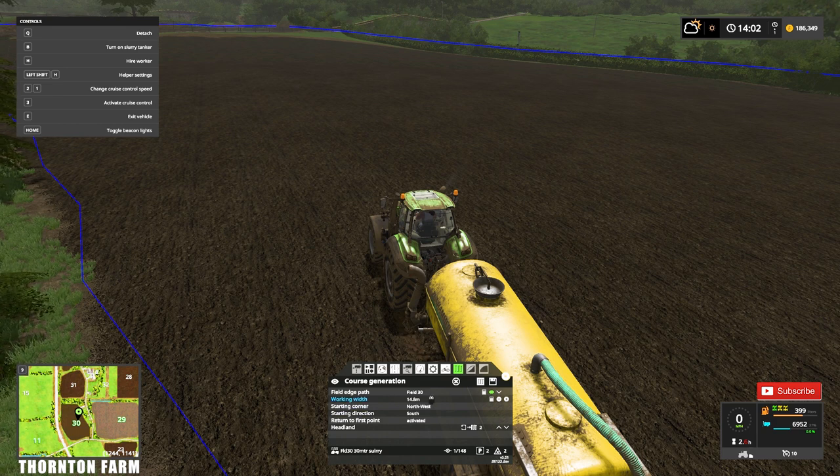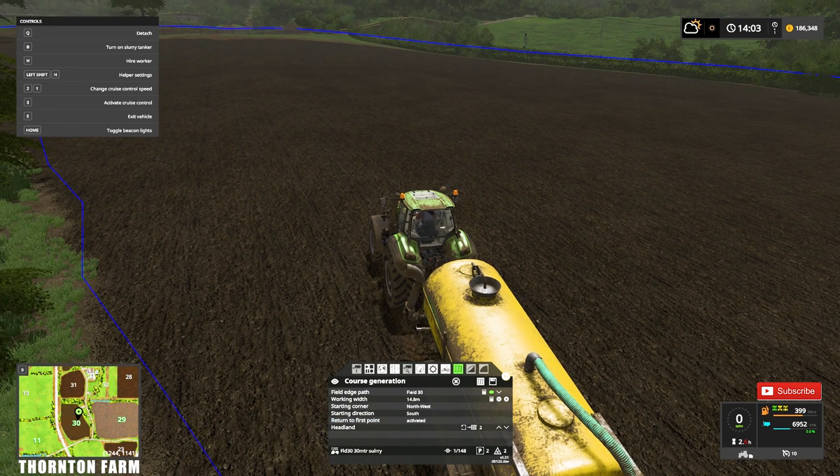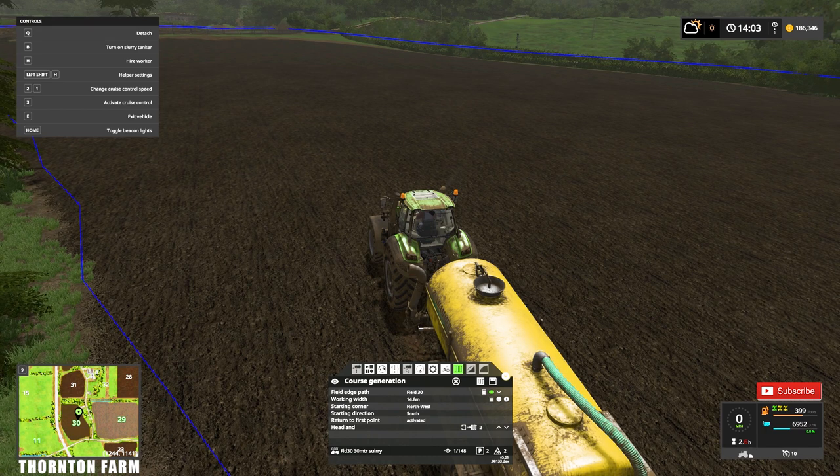To run through that again: field 30, click on the eye icon, working width 14.8 — check. Starting corner is totally up to you; I'm choosing north west heading southbound. Return to first point means whenever the tanker is empty it will always go back to the start point and pick up the next course. We want headland first, anti-clockwise, doing two headlands before the up-and-down motion on the center of the field.